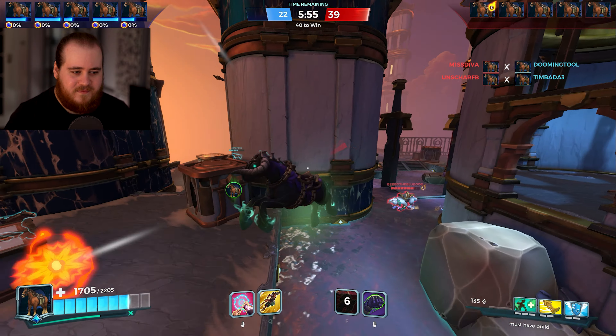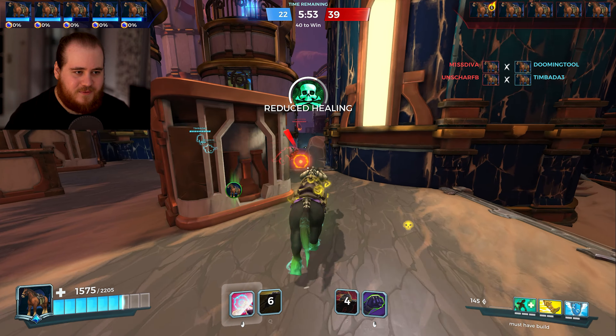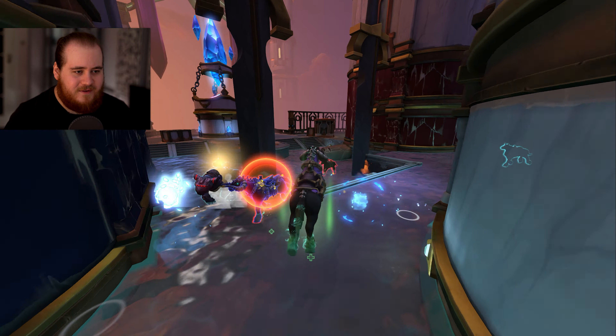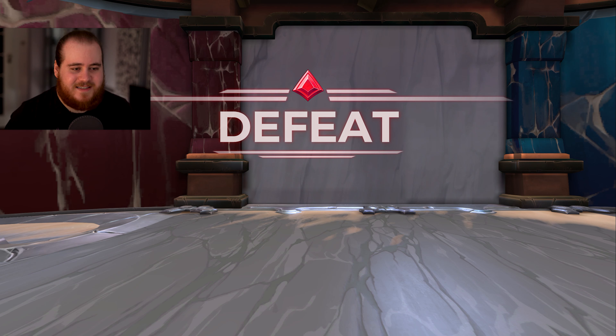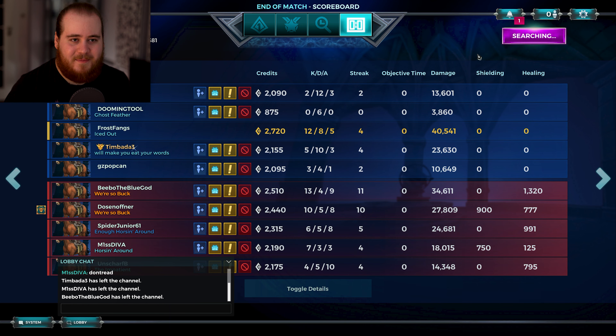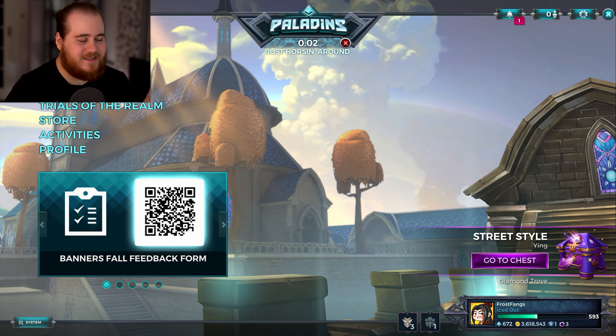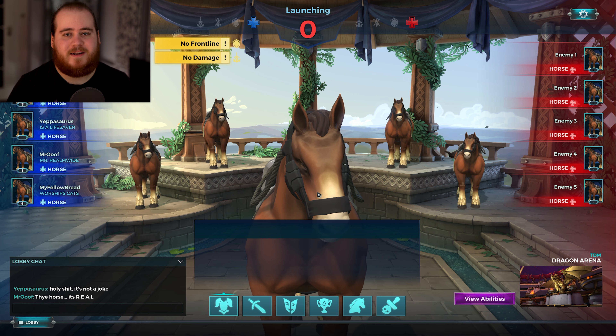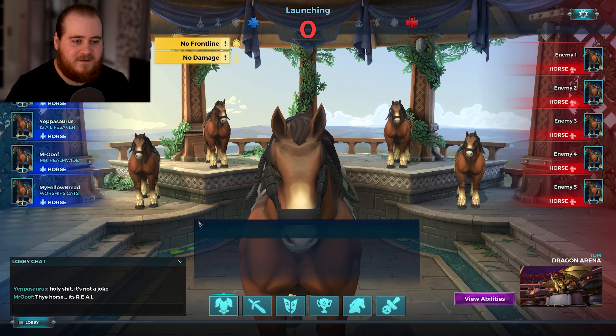You're sort of weirdly playing like an amalgamation of other characters. It's technically nothing unique to horse — you're playing with a Tiberius jump, the Ray weapon, Andro punch, and a Fernando dash. It's very, very strange. There is the defeat. There's the stats if you're interested. This screen just looks like a bug — everything looks broken, but it's working as intended.